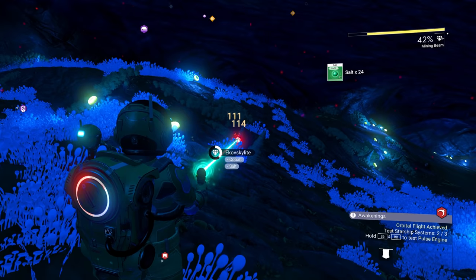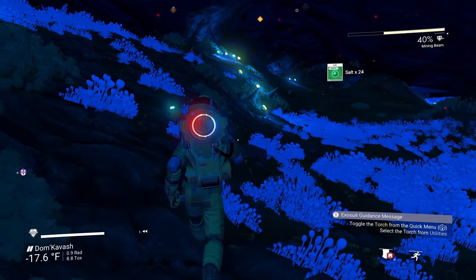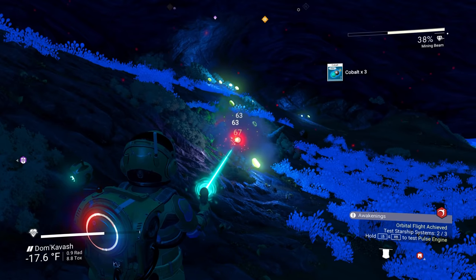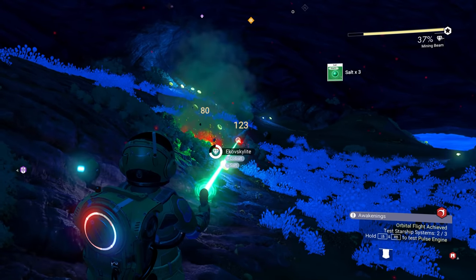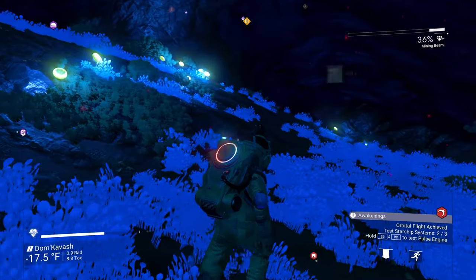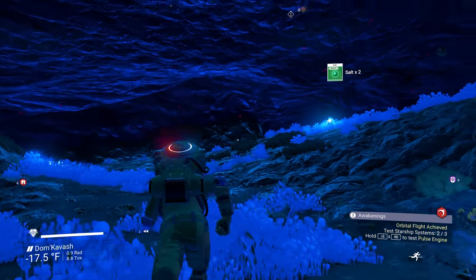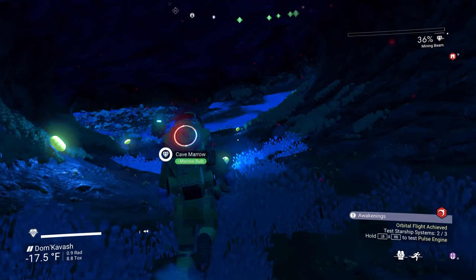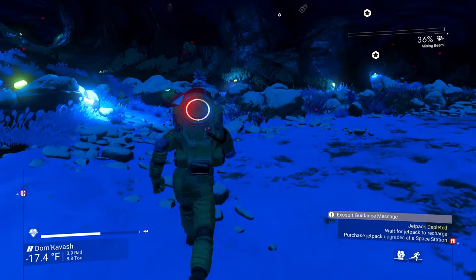We have a ton of life gel, a ton of batteries — we are set, you guys. Now it's just the hunt for a manufacturing facility, and we need to make some money too. Because we're going to need a new multi-tool — I really want to test out the Geology Cannon, just because I want to see if it can do that or not. We know that the Plasma Cannon can't, but the Geology Cannon we don't know. Let's go back to our ship and find a manufacturing facility.